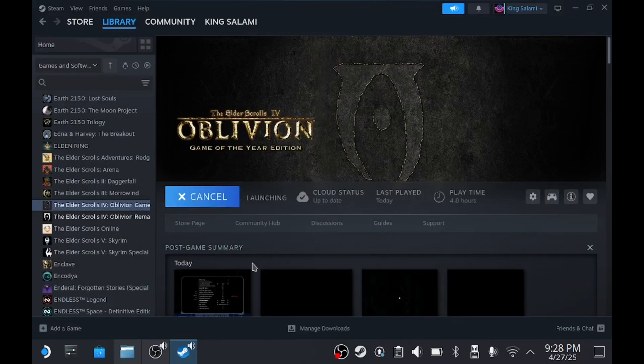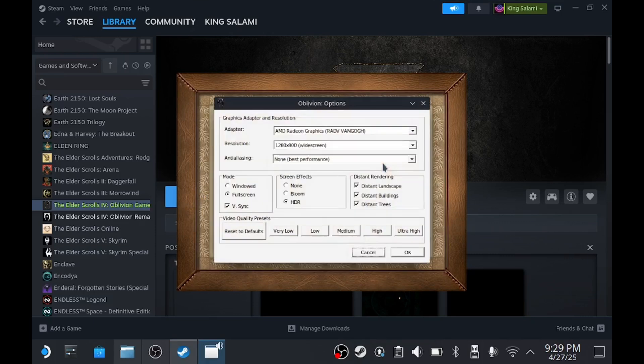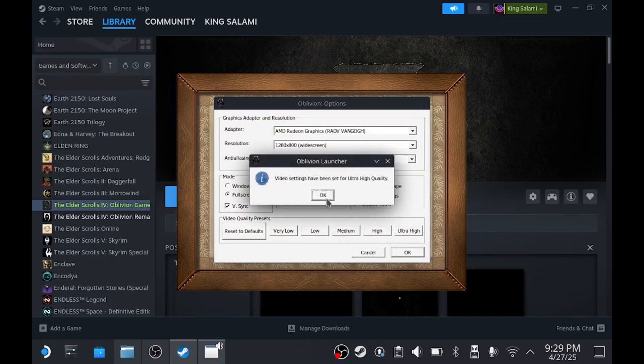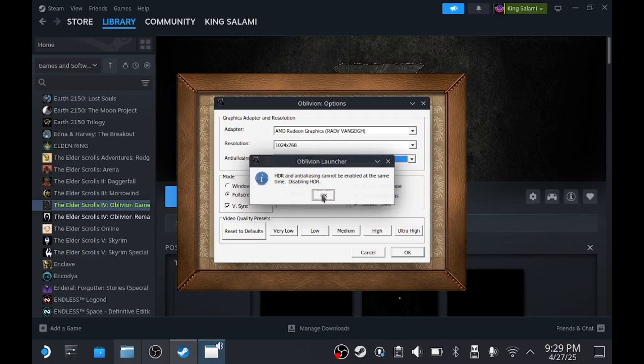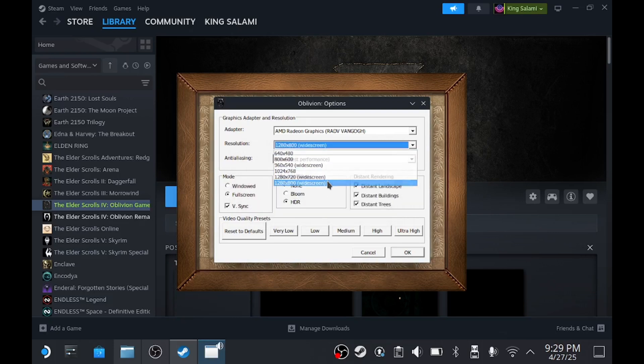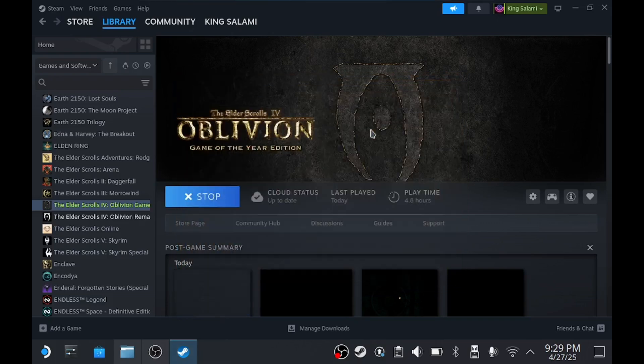Now test it in desktop mode to make sure everything's working. If you need to control the mouse on screen, hold the Steam button and use the trackpad to move around. You can go in and change your graphical settings and max everything out. You could play in desktop mode if you wanted, but it's worth just testing to make sure everything's running before heading back to game mode and hitting play.